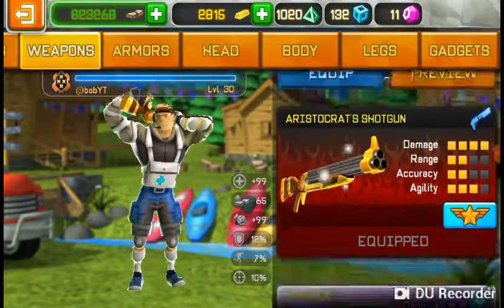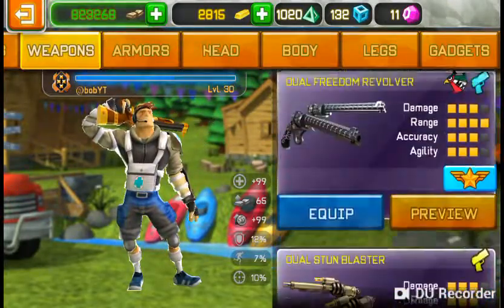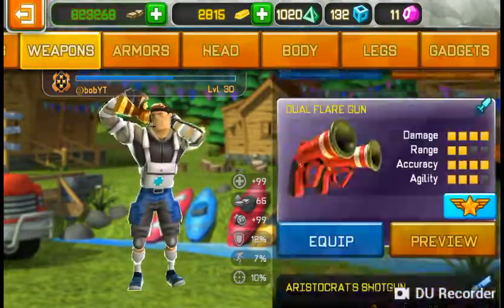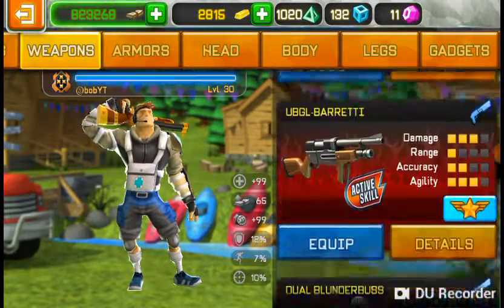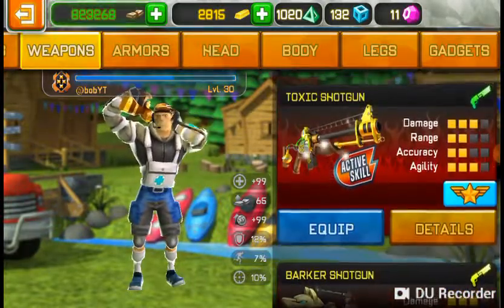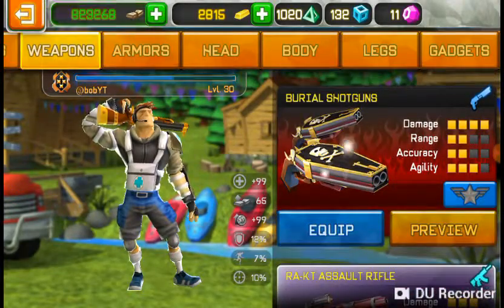Also use a really powerful shotgun: the worst crash shotgun, splasher shotgun, dual blunderbuss, hunter shotgun, the golden blunderbuss, like I said before, the golden shotgun. But if you don't have any of these, you can just use a normal blunderbuss, or you can use the toxic shotgun, or the barker shotgun, or the barrier shotgun as well.